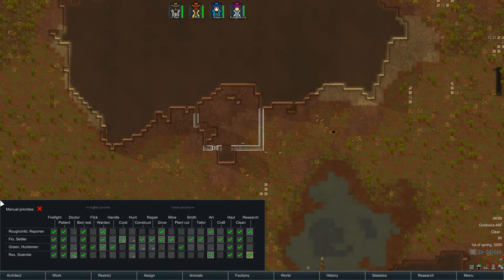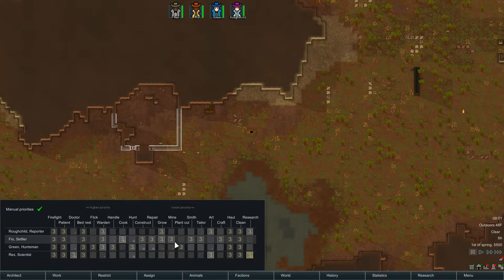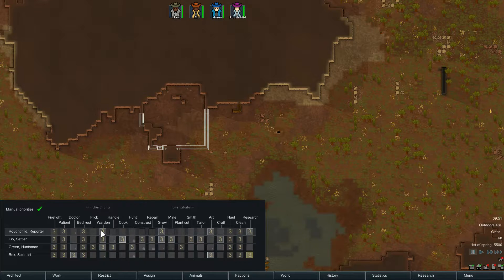What I like to do is turn on Manual Priorities. Then you can set each task from priority 1 to 4. The system goes through the list and does all priority 1 tasks first, then priority 2, and so on. Higher priority is on the left side; lower priority on the right. So firefighting will be the first thing they do, then being a patient if sick, then doctoring, and so on.